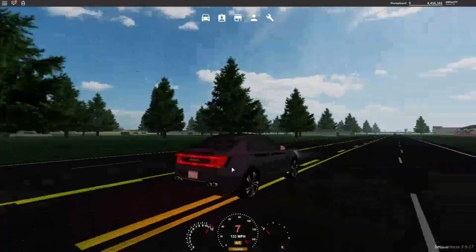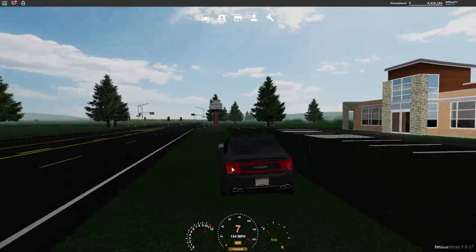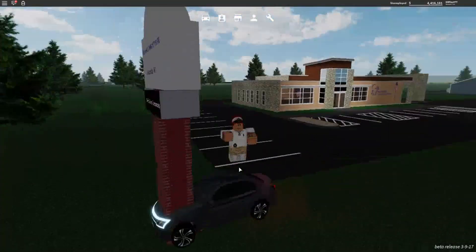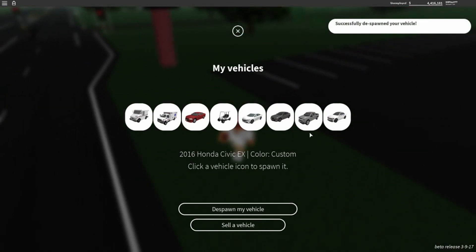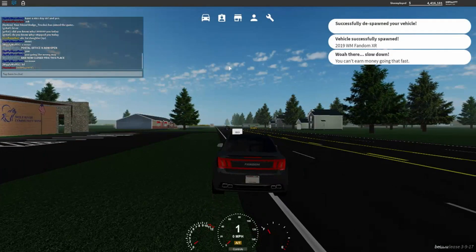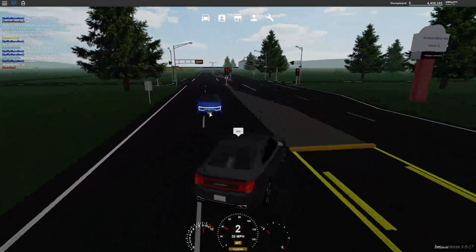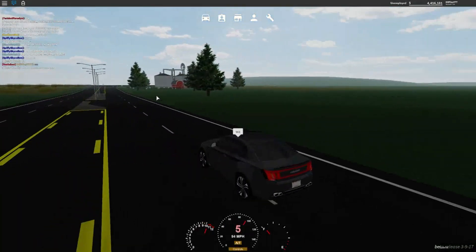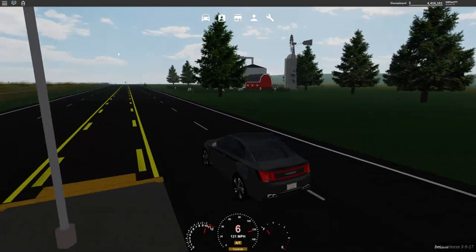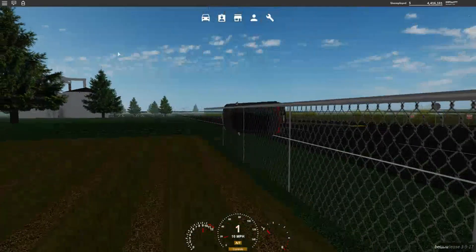Headlight, horn, all that — and then your blinkers in the back right here. Oh no, we got stuck inside. Let's try this again. All right, that would have been bad. Yeah, it's a pretty nice car.